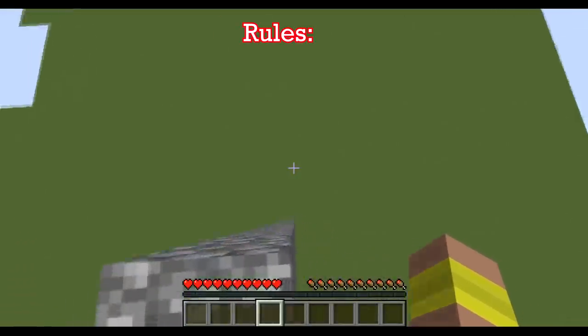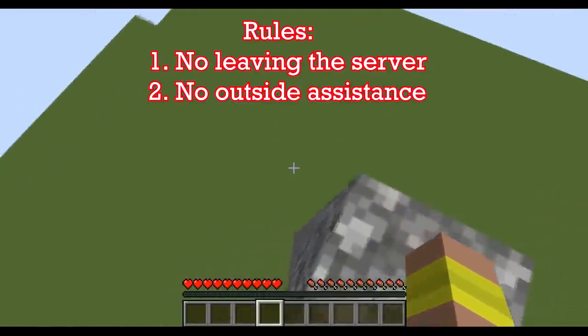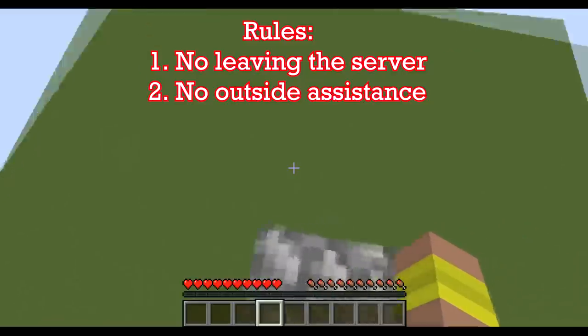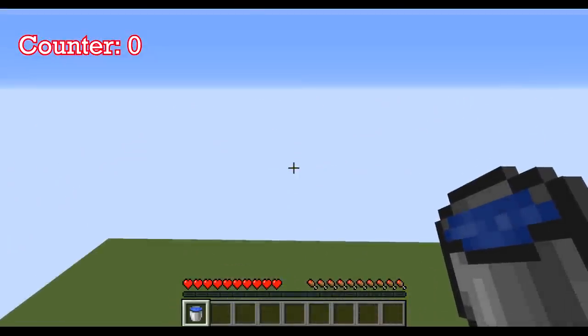In this video, I'm going to be showing you every way to survive a 100 block fall in Minecraft. The rules are simple: I cannot leave the server, I cannot have outside assistance — meaning I'm basically playing like it's a single player world — and I cannot use commands or command blocks, so no slash TP or slash game mode. Let's get right into it.